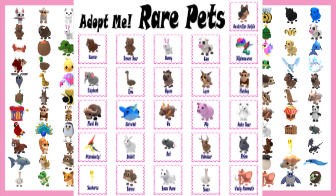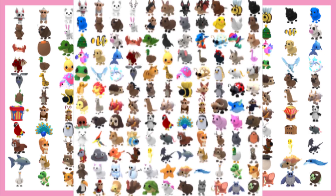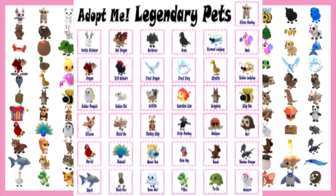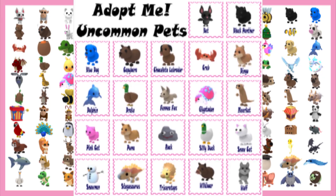There are currently 74 total pets players can hatch from eggs. Another type of pet is an event pet, which is a temporary pet that is removed from all inventories after a period of time. Now let's explore some pets.